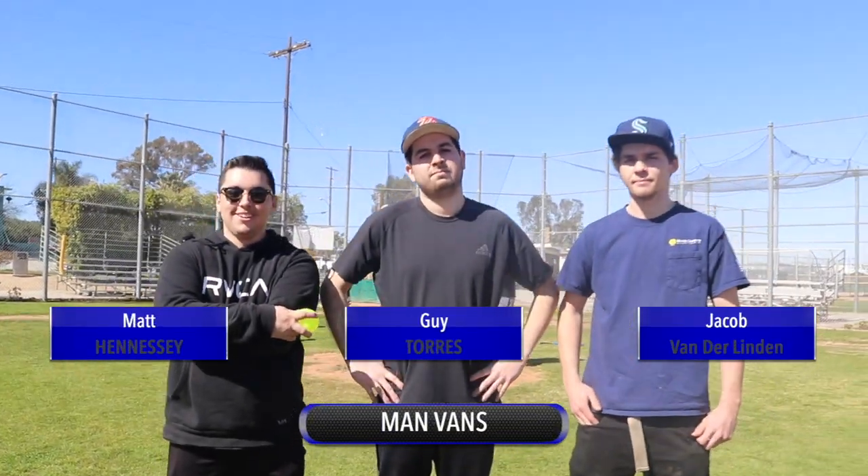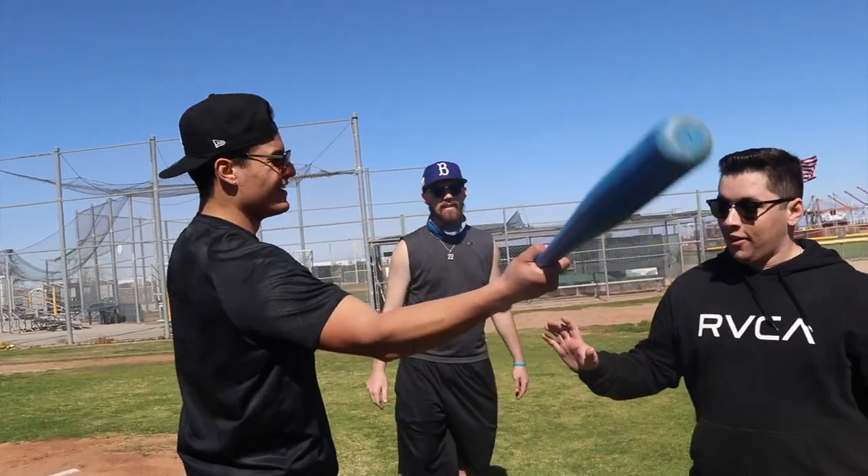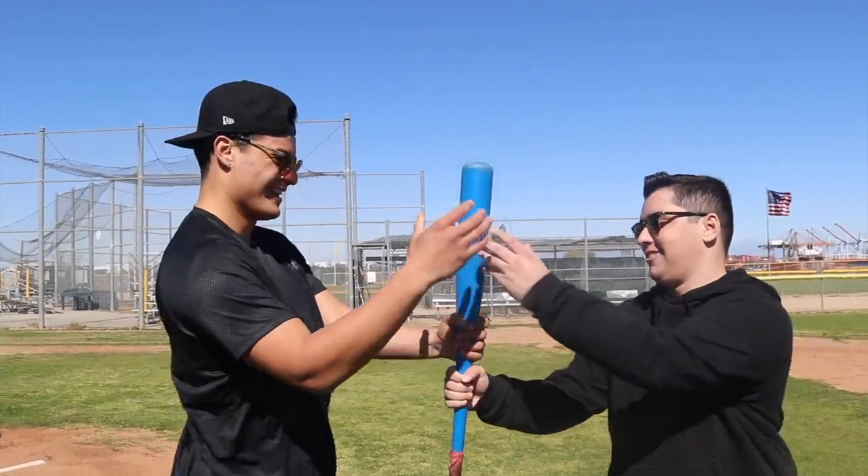Let's introduce the Man Vans first: rookie Matt Hennessey on the left, Guy Torres in the middle, and Jacob Vanderlinden on the right. For the Lineups, we got Bo Romero, rookie, on the left, Chris Romero in the middle, and Stevie on the right. Bat toss — Stevie catches it first, they work up the bat.